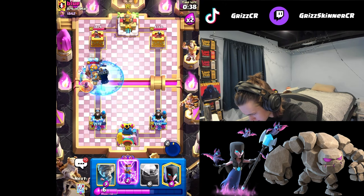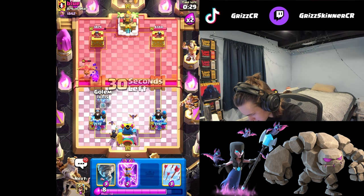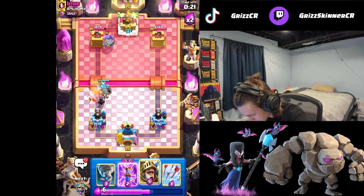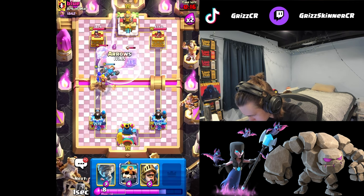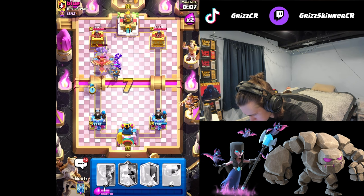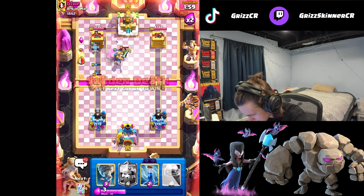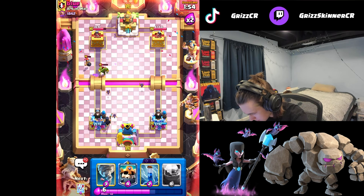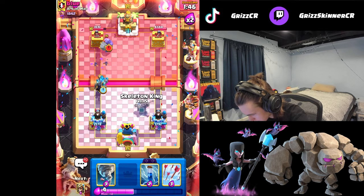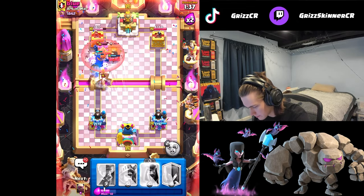I gotta get wizard here. I'm gonna pop ability. Let's get a night witch in the back. We'll get a golem going and keep pressuring this lane - he might go e-giant though. He goes goblin cage, I'm gonna evo zap and arrow this. Nice, we get the bomber as well. Let's go prince - dig out that bowler. Nice, got the egg. Another cage - we can just go with another night witch. Gotta get another golem ASAP. He might go with the e-giant right now. Okay, I'll go skelly king still. I'm gonna zap and arrow that. Golem gets through - that's what we need.